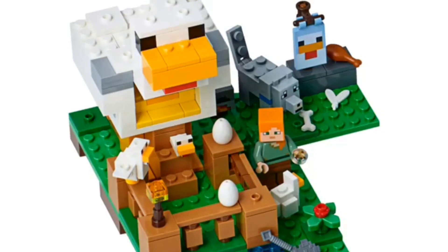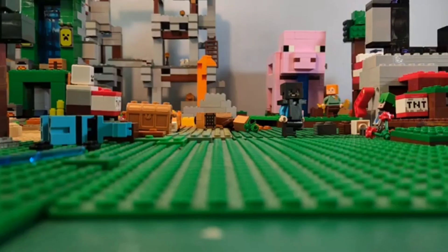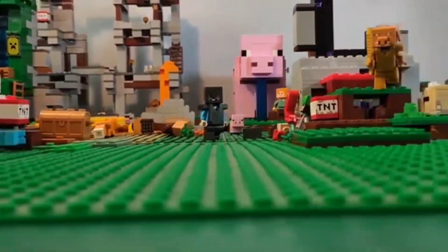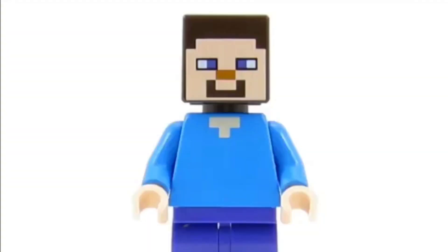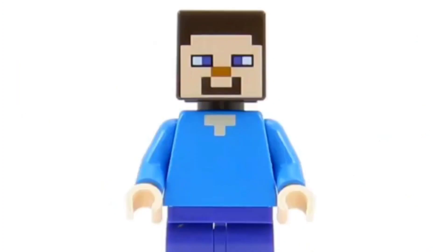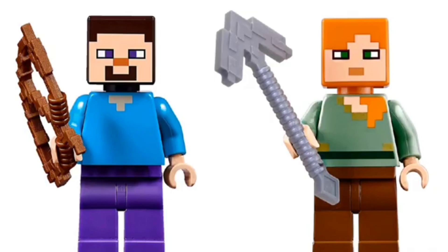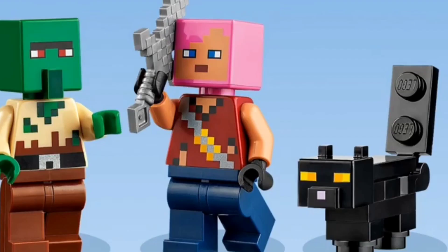Spot number four goes to the amount of Alex and Steves you get. Every LEGO Minecraft collector will know Alex and Steve are like the main minifigures, and if you collect sets and make a world you're going to have a lot of them. The amount of Steves I have — there's too many to count, and Alex is just the same. In the end it makes your collection feel too generic, and you'll just have loads of Steves and Alexes walking around your world. LEGO has tried to fix this a bit, which is a good thing, by adding more sets with skins.